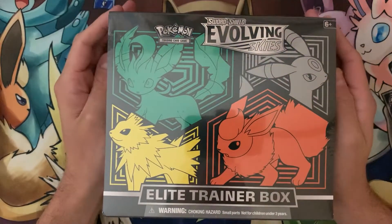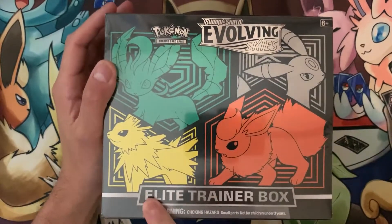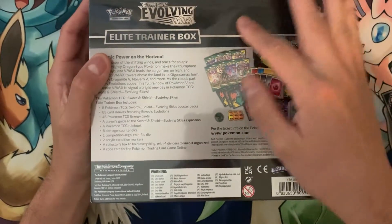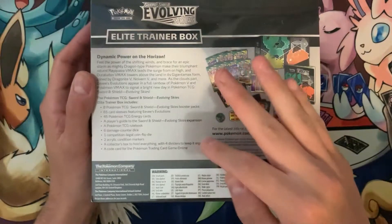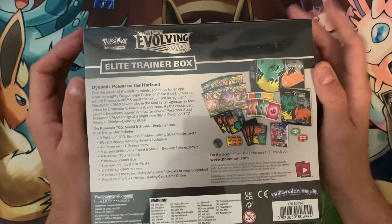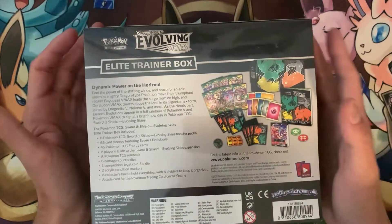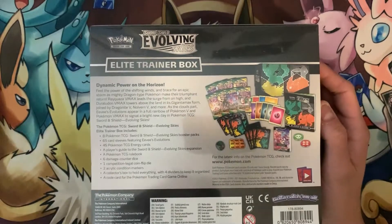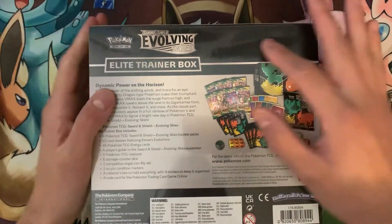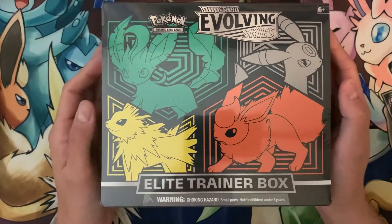Hey, what's going on, my name is Soul4YTC, welcome back to another video. In this video we will be opening up an Evolving Skies Elite Trainer Box — I have three of these. It comes with eight packs and a bunch of other stuff. Unfortunately there's no exclusive card in this one; some elite trainer boxes do have a promo card, like I think Champions Path had a Charizard, but we will be opening all eight packs today.